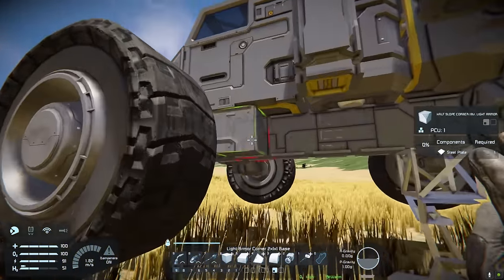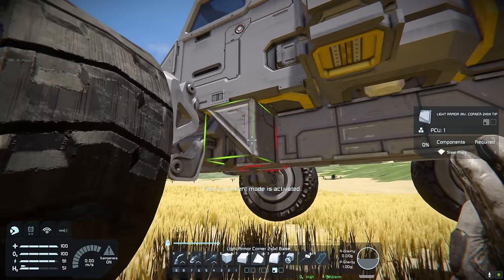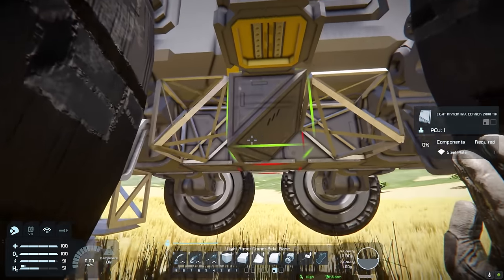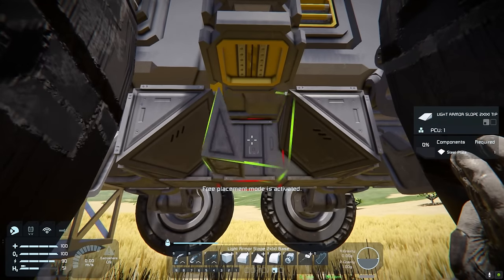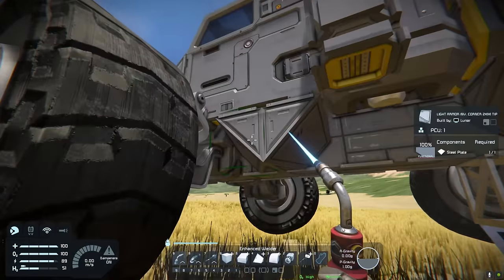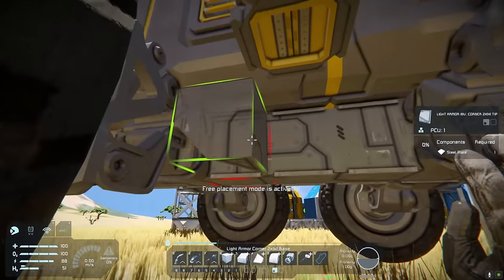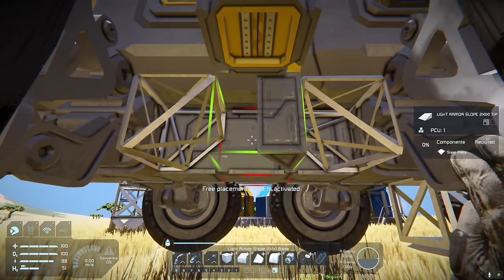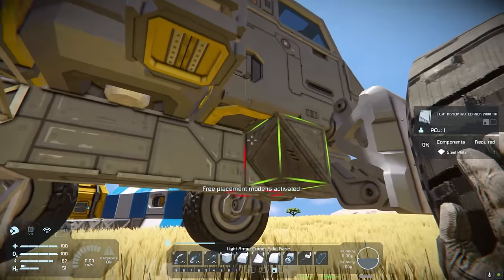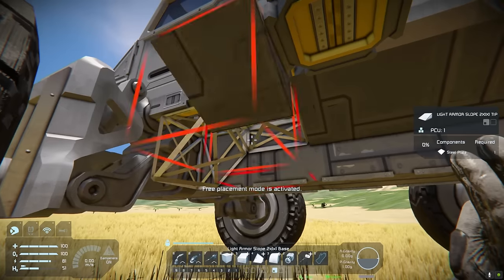I'm also going to add a little bit of extra protection on the underside, mostly around the wheels — just these little structures. As mentioned with the mining ship, you will crash the rover at some point and you will break it. I'll show you a little trick to easily get this thing fixed as well, which also applies to mining ships and really any ship. Let's get these little sections built under here first. I love small grids — they're just so cheap. Once you start building larger ships, everything is so expensive.